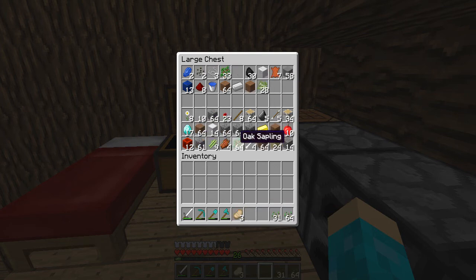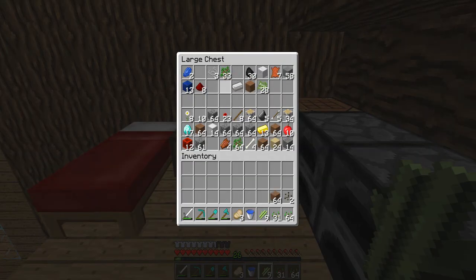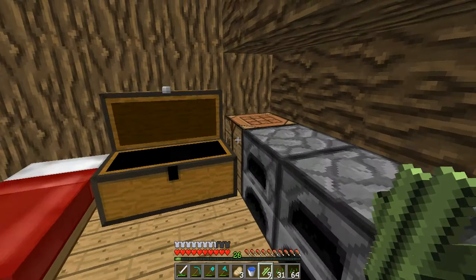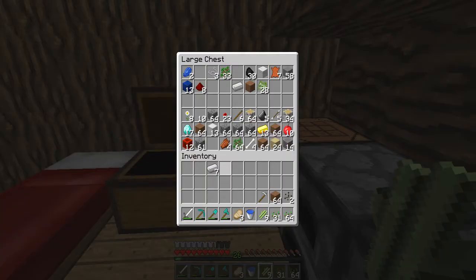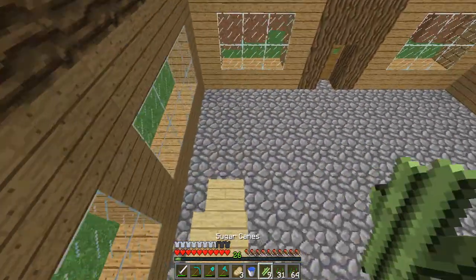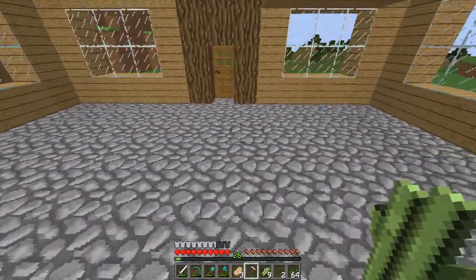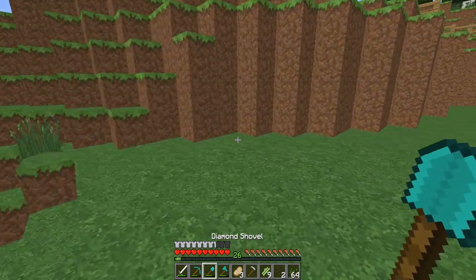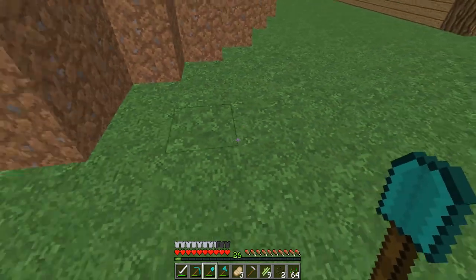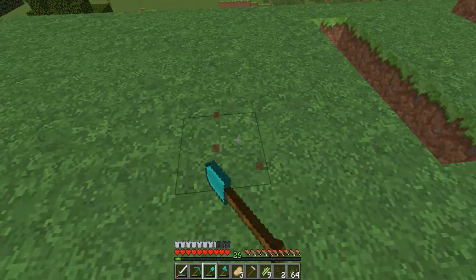Let's put all that stuff away. We're gonna need our seeds - this, this, and our melon seeds, there they are. Actually gonna need some dirt and make a hoe. We don't need a diamond one so let's make an iron one - should be fun. Let's move those out. So where would I like to make our little garden? I think maybe right here will be a nice area. Let's do something like this.